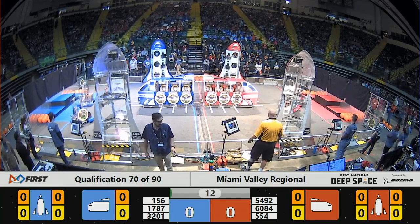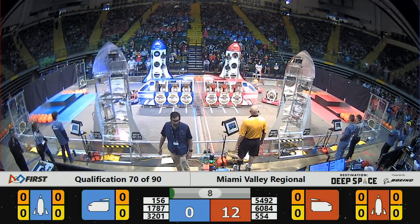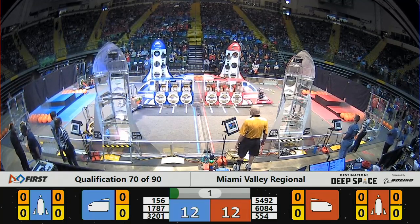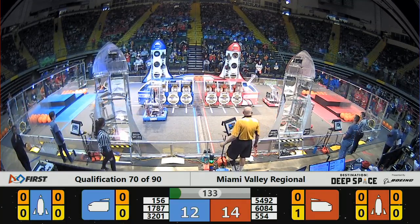Moving on the field now. Blue Alliance with all three robots having taken to the field, moving past the half line. Red Alliance earning 12 points very quickly as all three of their robots move off the levels and into the climate soil. Here it comes to an end.